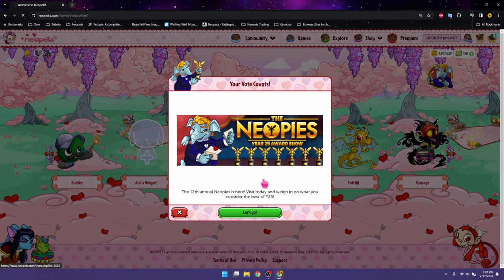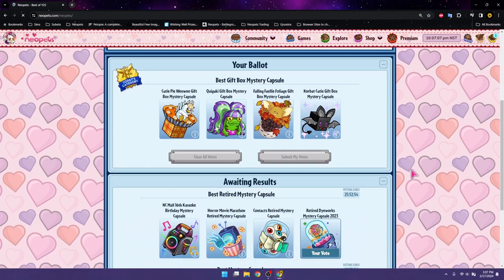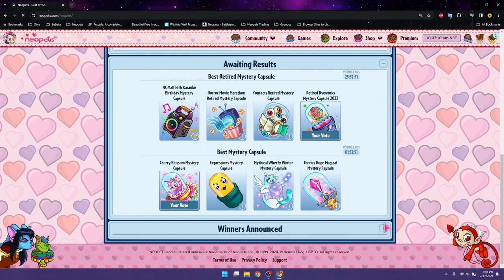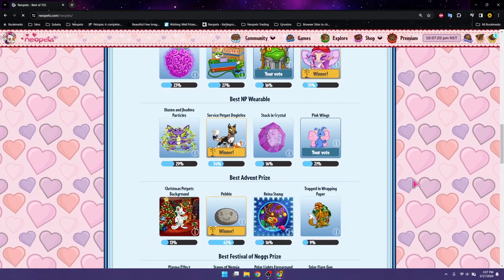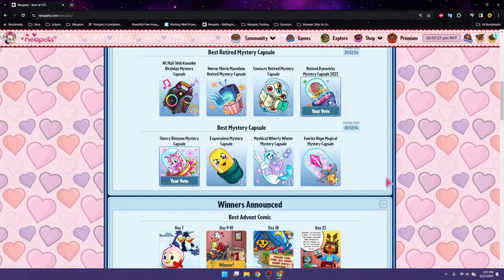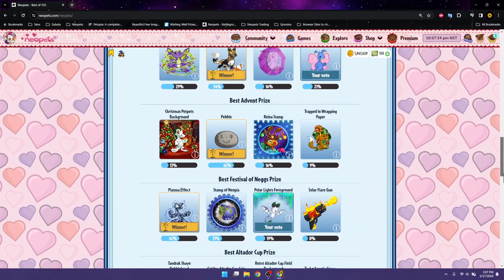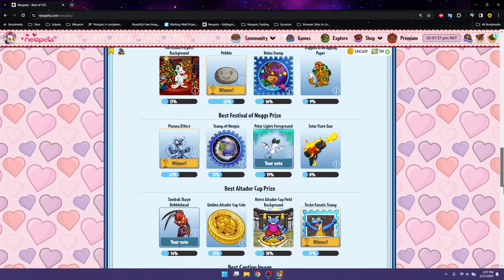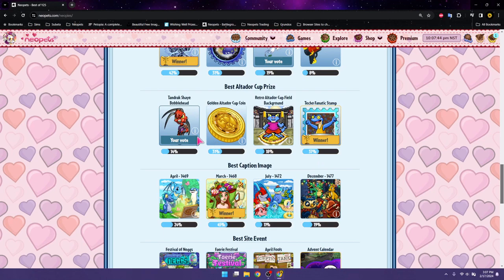Let's talk about the Neopies for a second. They've been giving out really good prizes. I haven't really gotten anything great - I did get a magical Chia potato Chia Pop that I stuck in my safety deposit box. Everything else so far has been pretty much junk. I did want to cover some of the other votes that went through. I think last time we were here, we were voting on this, and the one I was going to vote for ended up winning.